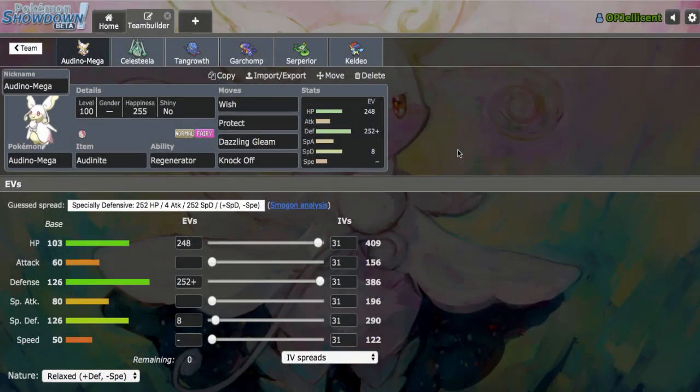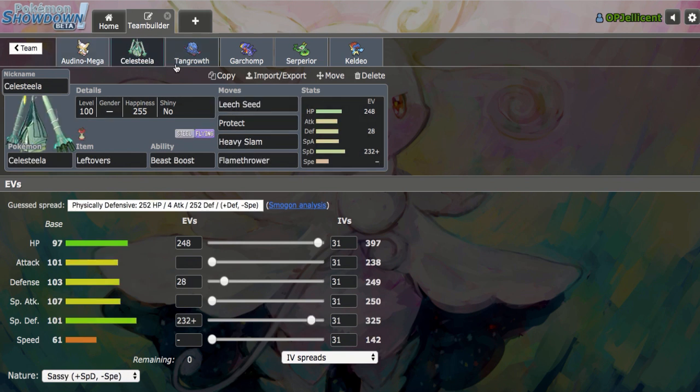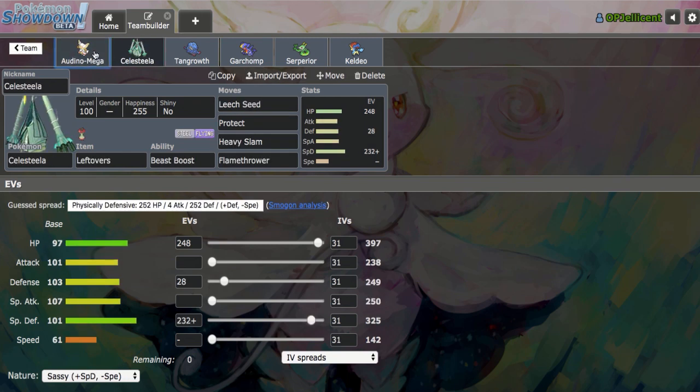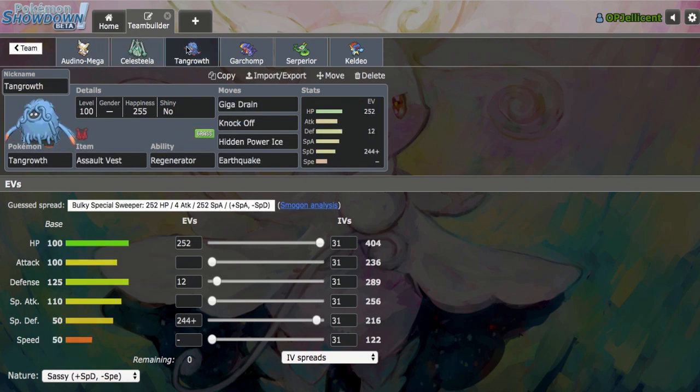What's going on everyone, I'm the OP Jellicent. The one Mega I have never done a showdown live around is Mega Audino, and there's a reason for that. It's a very passive Pokemon, it doesn't do anything against offense, and it can't really pressure bulky teams very well. I'm using a Phys Def set today because it can at least check Mega Lopunny and Garchomp, and because I have Wish Protect, I figured I'll pair it with a Steel type that doesn't get reliable recovery, so I can Wish Pass into Celesteela — this offensive core works really nicely.